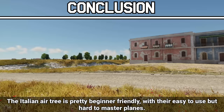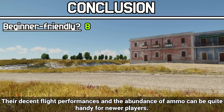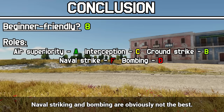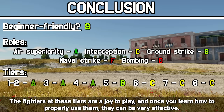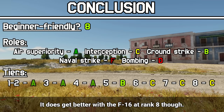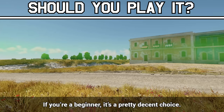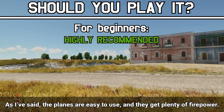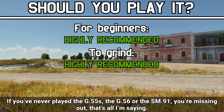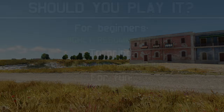The Italian air tree is pretty beginner friendly, with easy to use but hard to master planes. Their decent flight performances and the abundance of ammo can be quite handy for newer players. Italian planes are mainly focused on air supremacy, with some interceptors and CAS also included. Naval striking and bombing are obviously not the best. Italian planes are best between tiers 1 and 4. The fighters at these tiers are a joy to play, and once you learn how to properly use them, they can be very effective. Tier 5 is still decent, but tiers 6 and 7 aren't that great. It does get better with the F-16 at rank 8 though. Should you play the Italian air tree? The planes are easy to use and they get plenty of firepower. If you're looking for a new nation to grind, I highly recommend it. If you've never played the G.55s, the G.56, or the SM-91, you're missing out. Some recommendations are the Super Centauro and the SM-91.